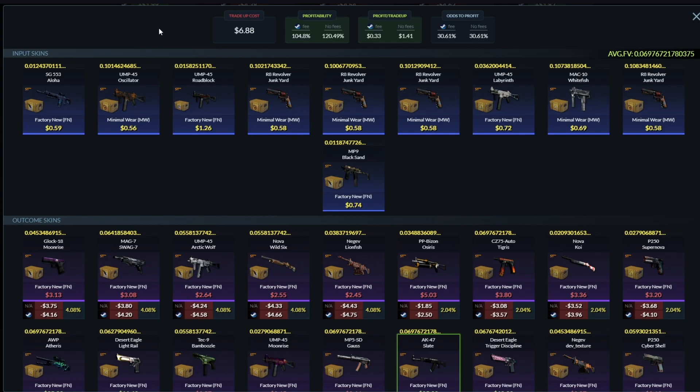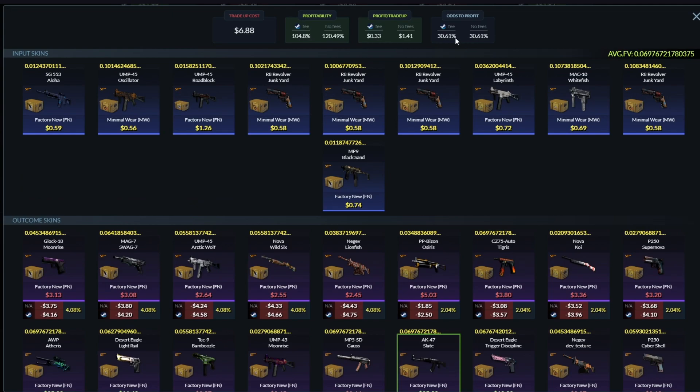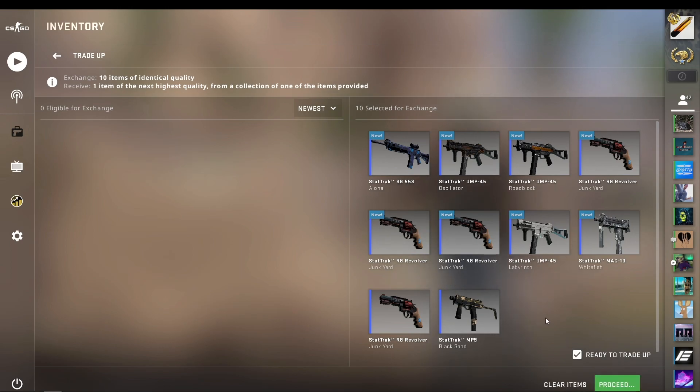So here we have trade-up number one. I am using 5 inputs from the Snakebite collection and one input from the Prisma case — so these six skins were Minimal Wear. Then I'm using two Clutch Factory News, one Breakout Factory New, and a Recoil Factory New. For the outcomes, we have the Apatheris on 2%, basically as good as the Slate. The Deagle Light Rail on 2%, basically as good as the Trigger Discipline. Slate 10%, Trigger Discipline 10%. And we also have 2% on each of the Recoil skins — two of which are profit, and the SG is breakeven. So a lot of outcomes, but we have a 30.61% chance to make profit — maybe more like 28%. Let's just do it. I'm going to put it in and hope for the best. As long as we get profit, I'm happy, no matter how small.